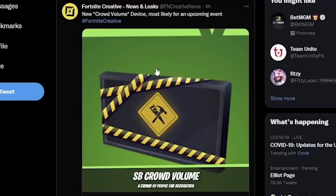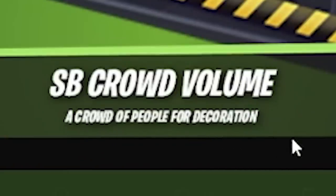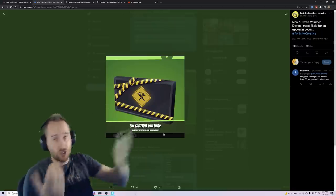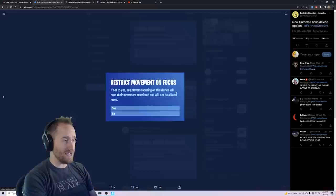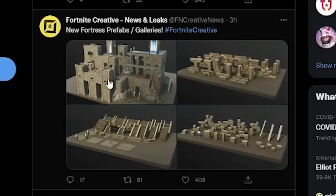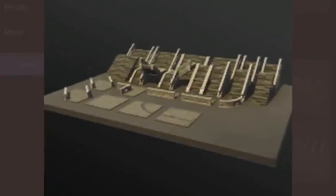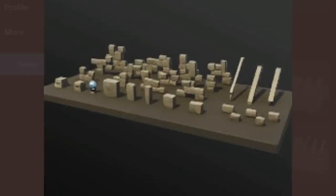There's a leak for a new crowd volume device — a crowd of people for decoration. I'm hoping there's different settings on it, like a dancing crowd, like walking on a street crowd, just different types of crowds you could have. There are a few updates on the new camera focus device. Here's a look at some prefabs we should get. I think Epic's preparing for their big summer vacation so they can release stuff while they're gone, and this looks kind of interesting.